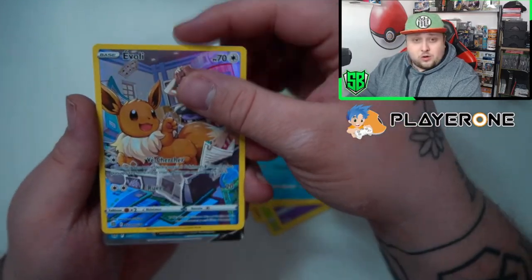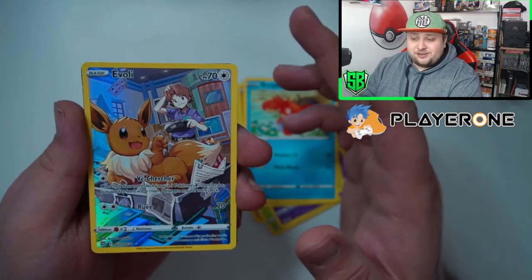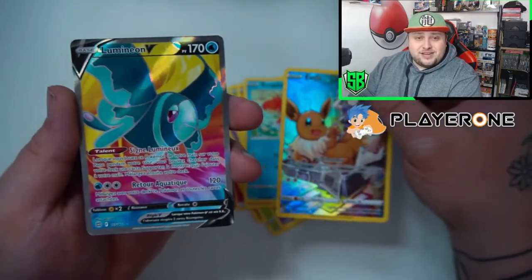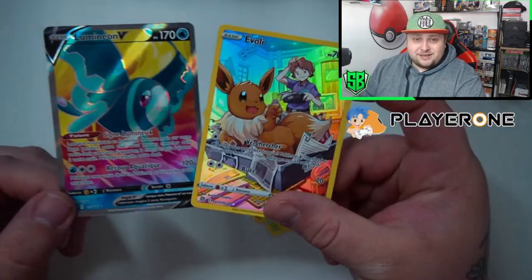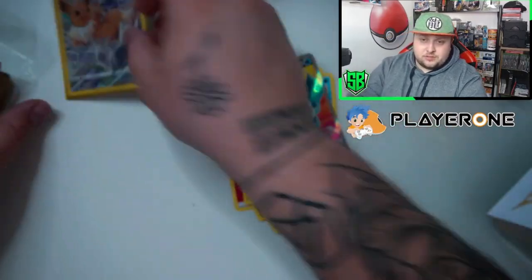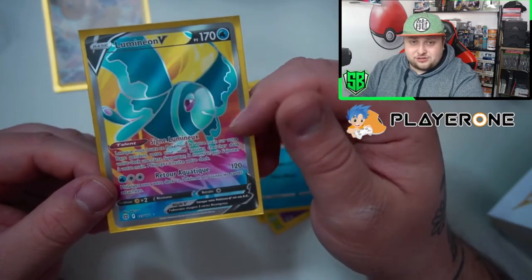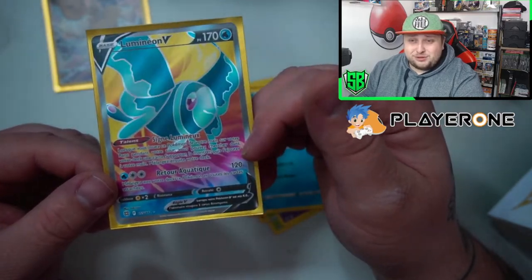Wait, there's something else behind it — it's a double hitter, guys! That's the cool thing about Brilliant Stars — and it's a Raimon V full art in the same pack! Double hit — same pack: character rare and a full art! That's amazing. First pack, amazing luck. Eevee character rare and Raimon V full art — amazing looking card. I love the color contrast, from yellow to reddish pink and blue.